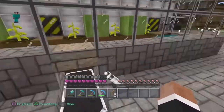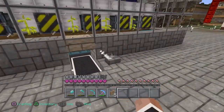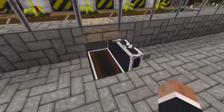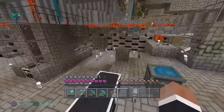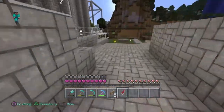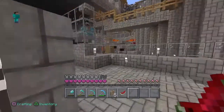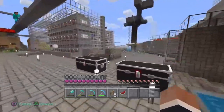This is the melon farm. The melons will go down there, down there, into there, so all your melons are there. Chests and chests. There's a person, and there's a Minecraft character.